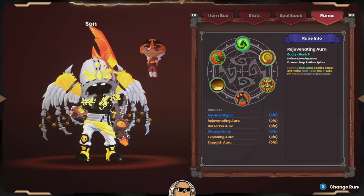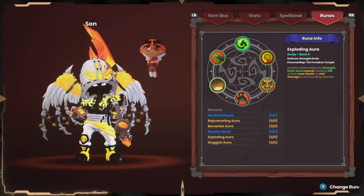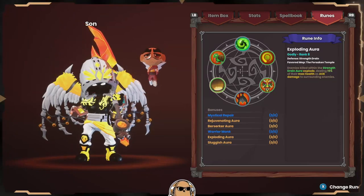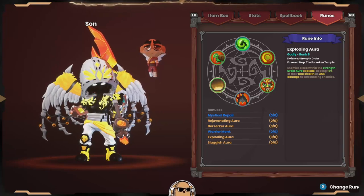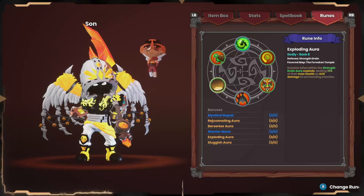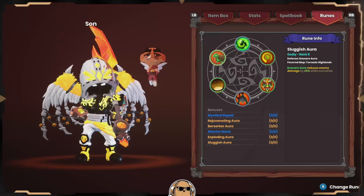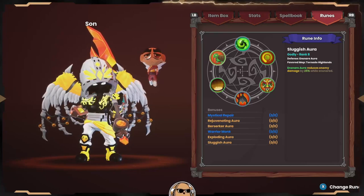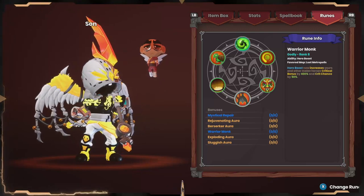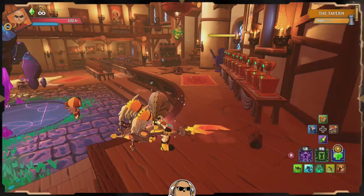Let's check out the runes quickly. The Exploding Aura is fantastic — it can basically replace the Electric Aura and just adds Strength Drain, so it's a great rune, highly recommend. Sluggish for the ensnare is also great, just more Strength Drain. Then we've got Mystical Repair and Warrior for the abilities. Alright, let's go smack up some bosses!